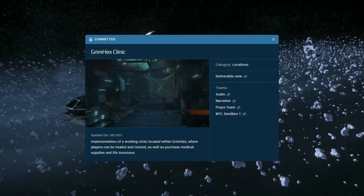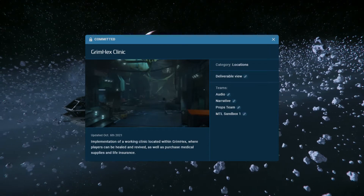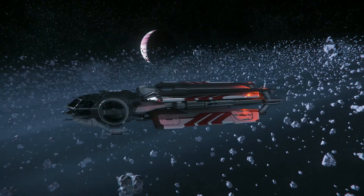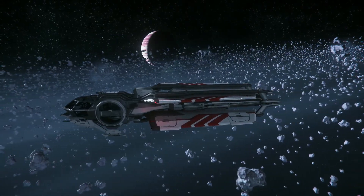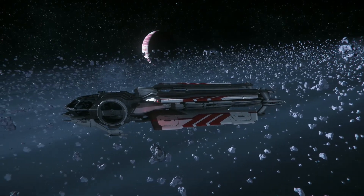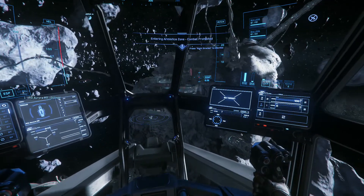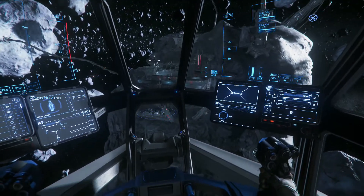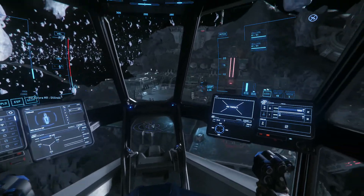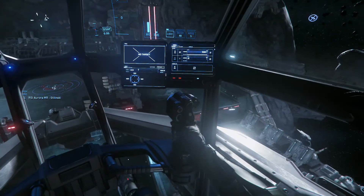A leírás szerint a klinikán a játékosok meggyógyíthatják magukat, valamint újraéledési pontként is használhatják, továbbá vásárolhatnak különféle orvosi eszközöket és életbiztosítást. Az Aurórámmal megközelítem Grimhexet, ami a Crusader gázóriás egyik holdját körülvevő aszteroida gyűrűben található. A korábbi bányászállomásból kialakított tűrállomás maradt az egyetlen hely a Stantonban, amit a rendszer törvényen kívül működő elemei otthonuknak nevezhetnek. Ennek megfelelően az állomás körül nem számíthatunk a biztonsági cégek segítségére.